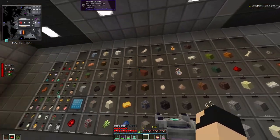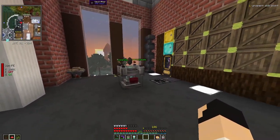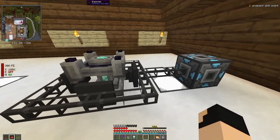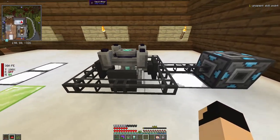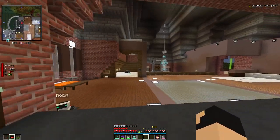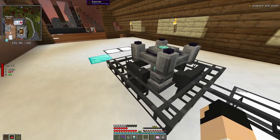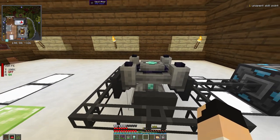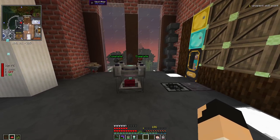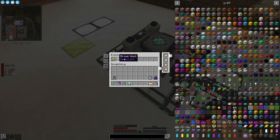Right now I have this vault altar in front of my storage drawers, another altar where I actually do most of my work, and a third altar over here. This altar has multiple exporters and a network receiver from our refined storage system. Basically when I put a crystal in here, the items show up and will automatically be pulled from my refined storage system through these exported filters directly into this vault altar.